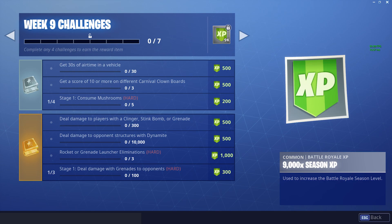First up, we have the Free Pass Challenges — these are for the people without the Battle Pass. Next up, we have Get 30 Seconds of Airtime in a Vehicle. The best way to do this is get in a Quad Crasher and grab some Balloons. Fill the Balloons up, just stand on the back and you'll start floating in the sky — you'll get this done in no time at all.